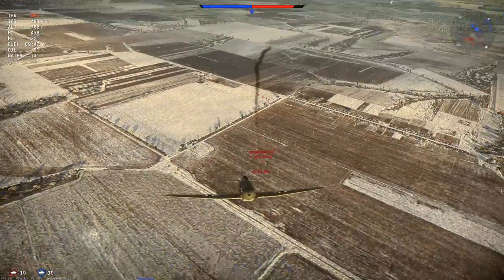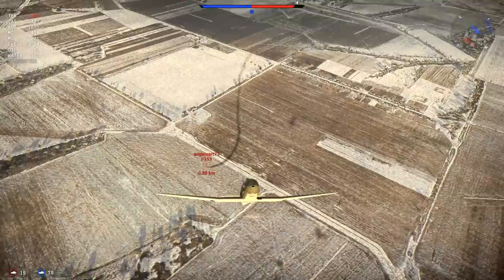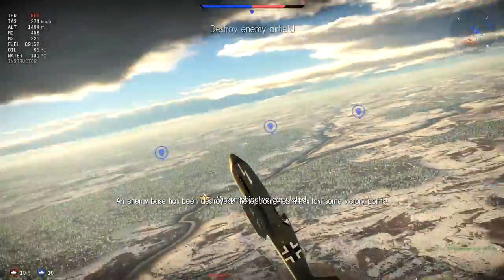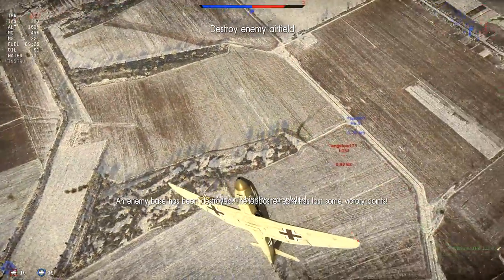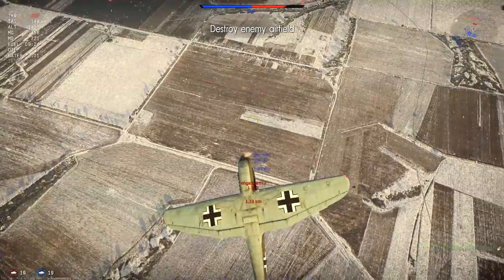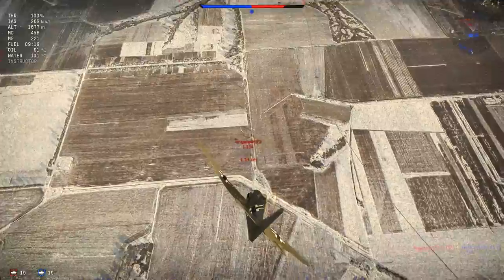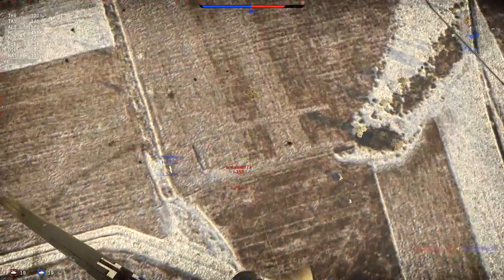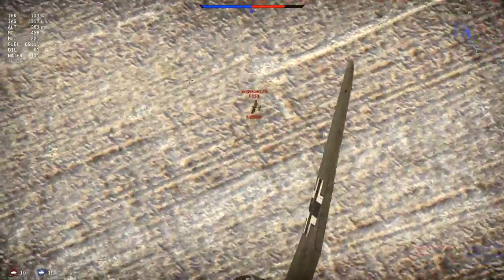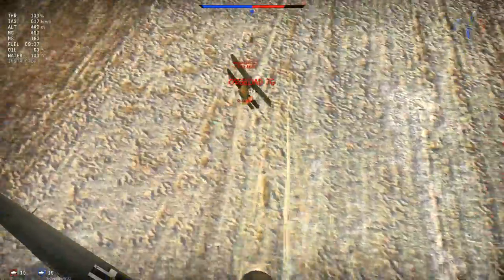We dipped the wing there to avoid crashing into that guy and we're taking it back up. Look at the speed loss here — if you don't make the climb too steep you don't lose too much speed, and that's the energy retention for you. This plane is really built for speed. Fast. You want to keep it fast, or if you know that you're safe you can use it in the vertical, and you'll have no problem with these kinds of planes.